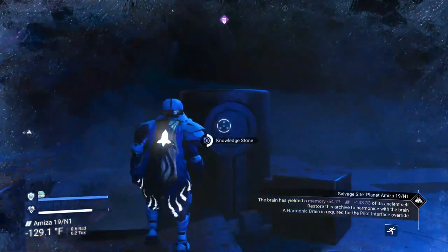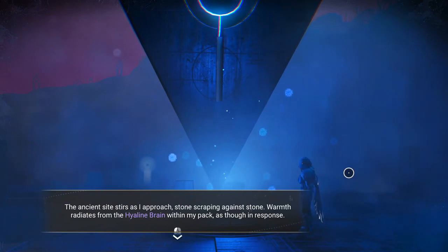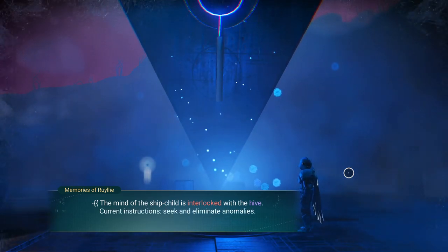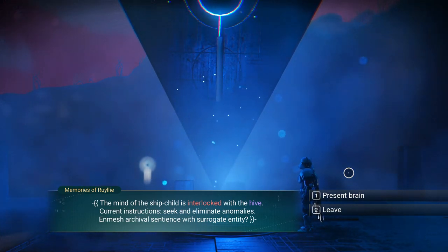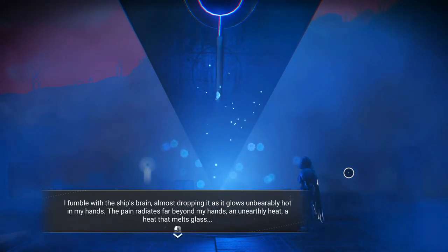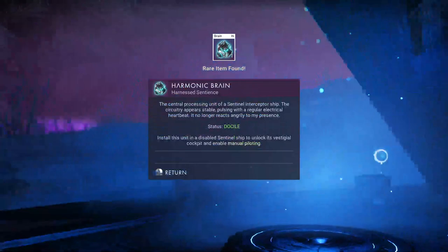I'm going to go ahead and grab the words while I'm here because I've never learned all of the Viking words. The ancient site stirs as I approach, stone scraping against stone. Warmth radiates from the hyaline brain within my pack, as though in response. The mind of the ship child is interlocked with the hive. Current instructions: seek and eliminate anomalies. Enmesh archival sentience with a surrogate entity. So we present the brain. I fumble with the ship's brain, almost dropping it as it glows unbearably hot in my hands. The pain radiates far beyond my hands — an unearthly heat, a heat that melts glass. Its circuitry shifts and then grows still. The brain seems to accept my presence now. So now we have our harmonic brain.